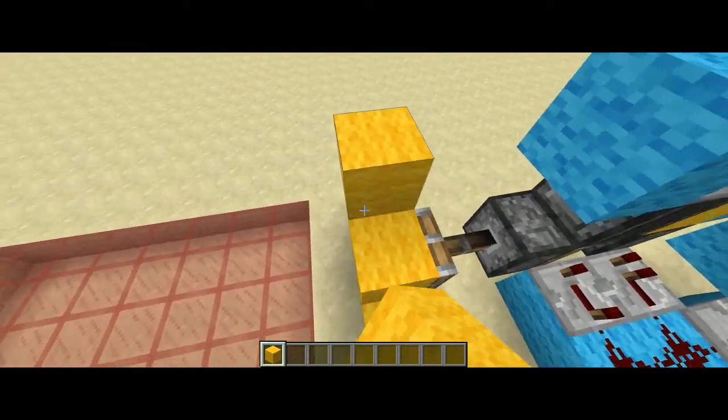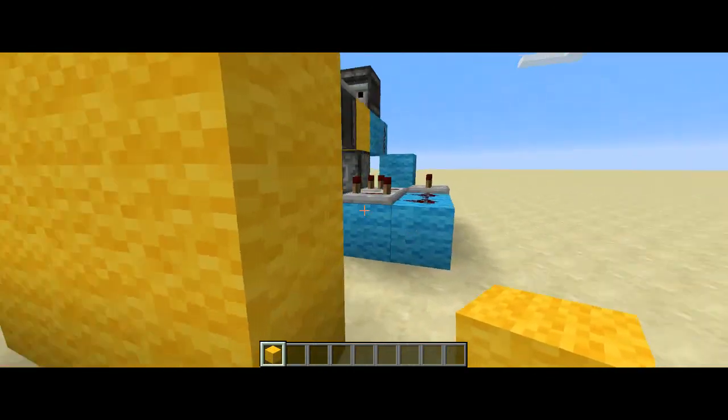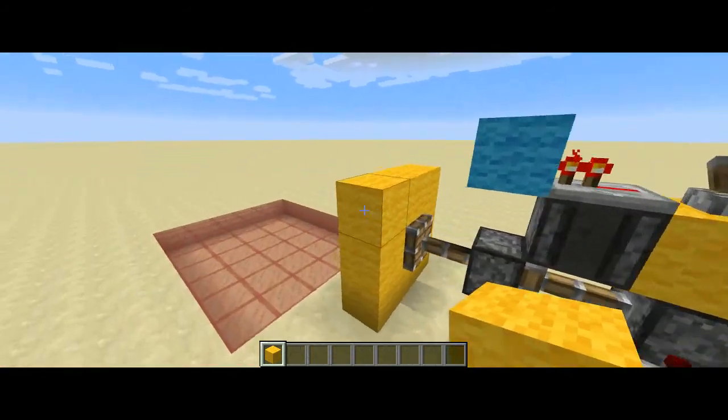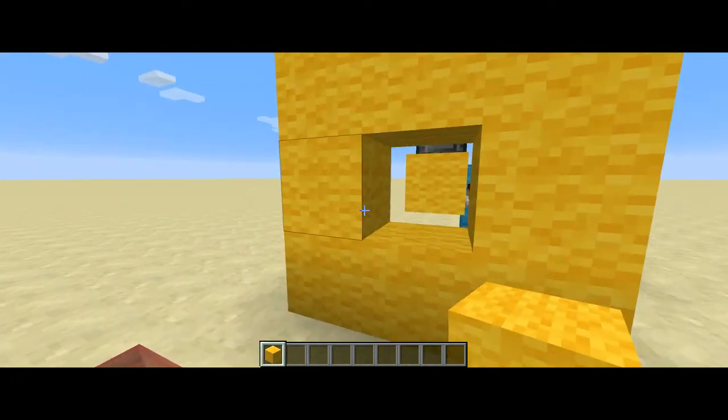Say if a wall is pretty far away and the only way you can do it is with a double piston extender and you want to make it flush with the wall, so you use a double piston extender. See, now it's flush with the wall. Now it's not.